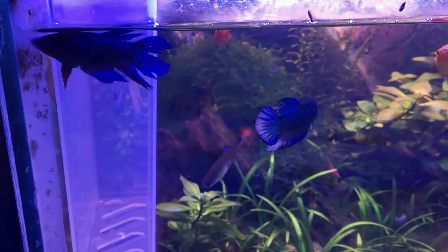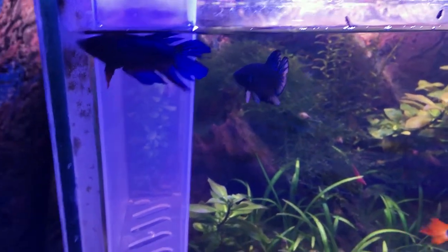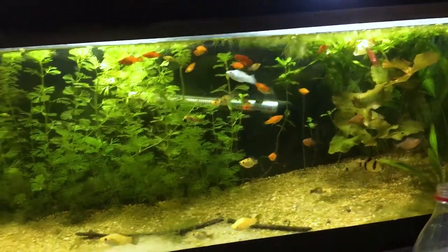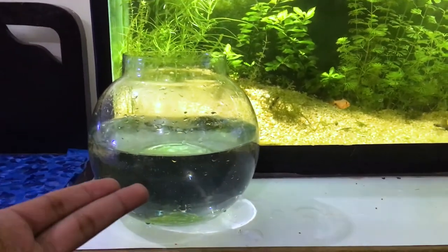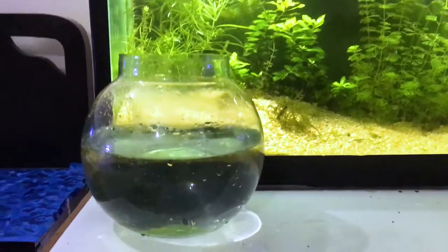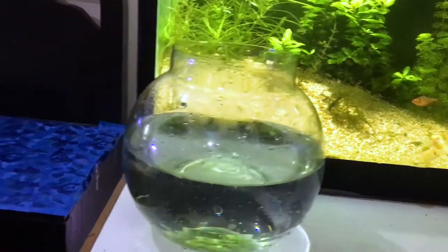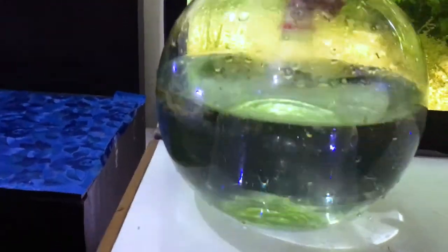Now I'm going to show you how I'm going to make a setup for them — I hope it's going to work. I'm going to float a bowl in the corner of a four-gallon aquarium, and afterwards I'm going to put a partition in it. As you can see, I've cut a 1-liter Coca-Cola bottle in half and I'm going to use it as a partition for the female.